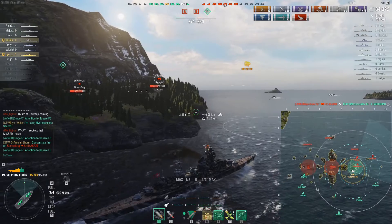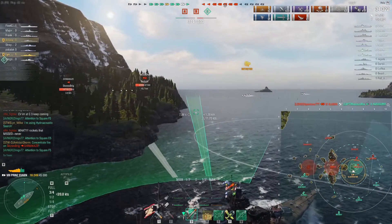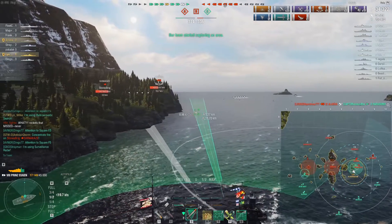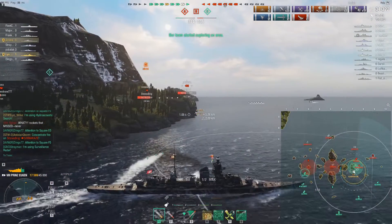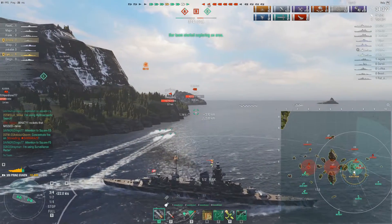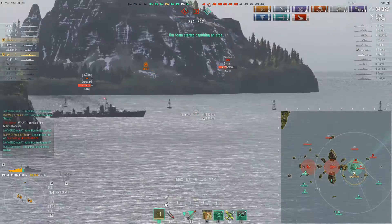The repair party draws a very clear distinction between the performance characteristics of the Prince Eugen and her sister ship, the Hipper, which is the tech tree tier eight German cruiser. The Hipper has slightly better concealment and a faster reload at 10.5 seconds on its guns, whereas the Prince Eugen is 13 seconds. The Hipper has a slightly larger hit point pool, and it also has the heal.